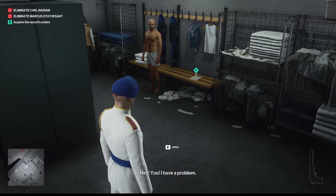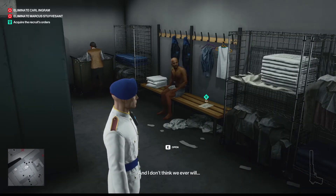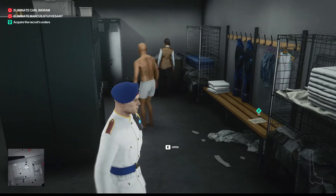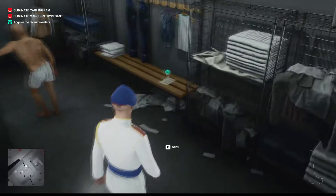And this is where you'll get the paperwork to trick the guards. Here's a buddy here that's been missing for a while. Be patient — he'll eventually get up and put his arm on the lockers there. And that's your chance to pick up his papers.